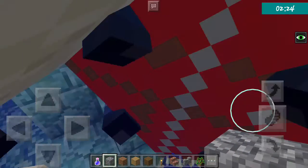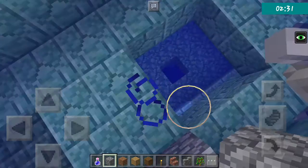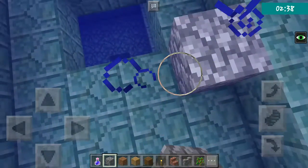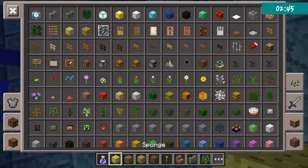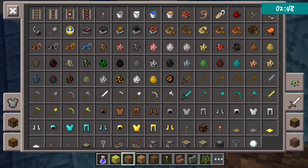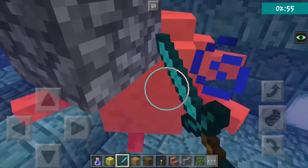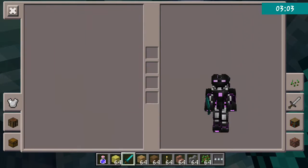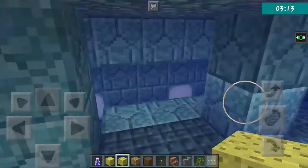The elder guardian looks like a red squid kind of creature. I'm going to grab some sponges and kill it — I don't care about its mercy. It drops a prismarine shard, a sponge, another sponge, and two prismarine shards, plus one raw fish. The drops can be random.